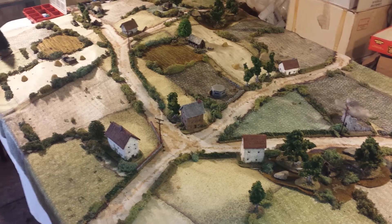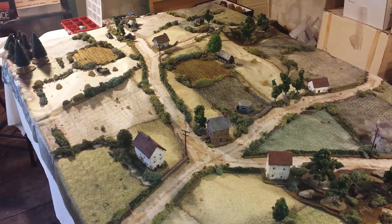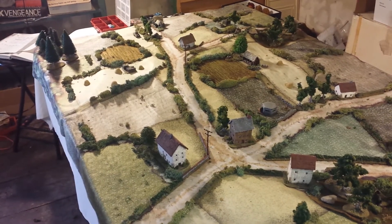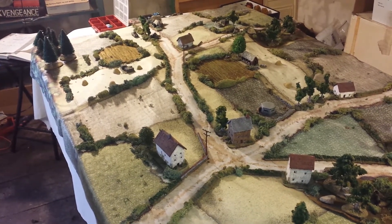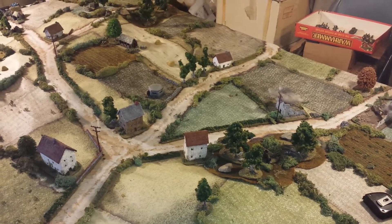Let's look at the table. We're using Cigar Box — I think it's the Europe 1 map. We have that laid out. Got some nice elevation and hills going on here. Looks fabulous.